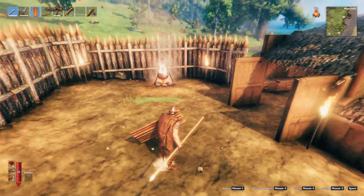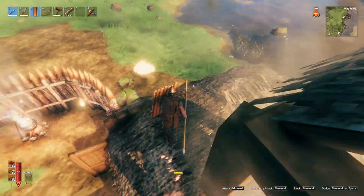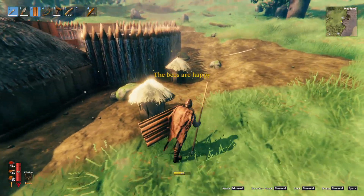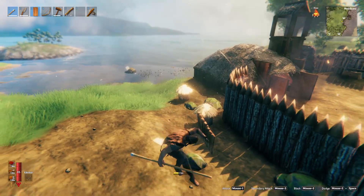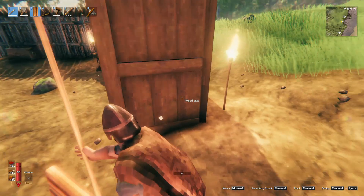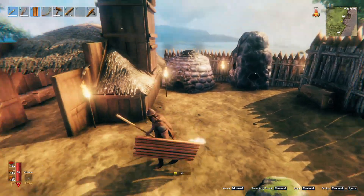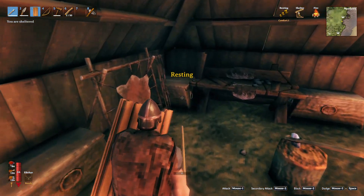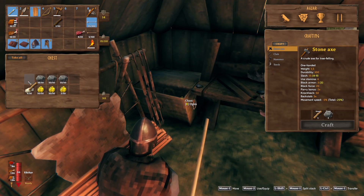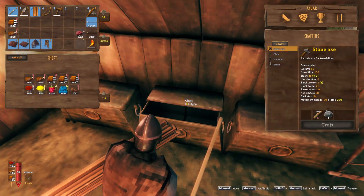Hey, welcome back to Valheim. In the last episode we mainly built these two beehives here — there's one, there's the other. Right now they're still empty but the bees are happy, and that's all that matters. In this episode I'm gonna go mining some more, which is something we did last episode as well but not very much. I'll go to the black forest across the river again, this time the southern one, not the northern one we went to last time.